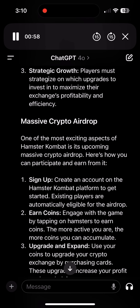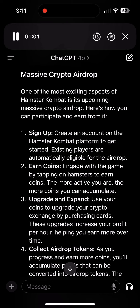Massive Crypto AirDrop: One of the most exciting aspects of Hamster Combat is its upcoming massive crypto airdrop. Here's how you can participate and earn from it. 1. Sign up — create an account on the Hamster Combat platform to get started. Existing players are automatically eligible for the airdrop.